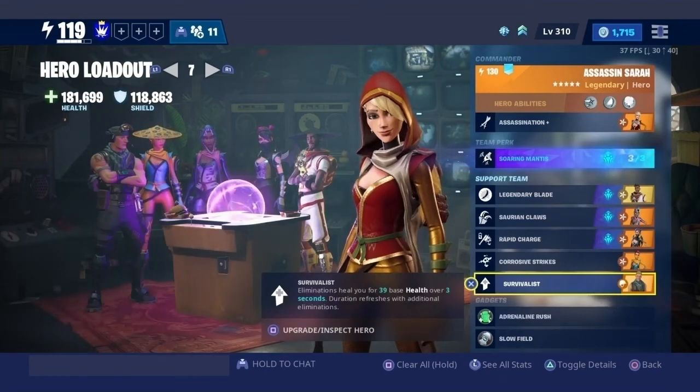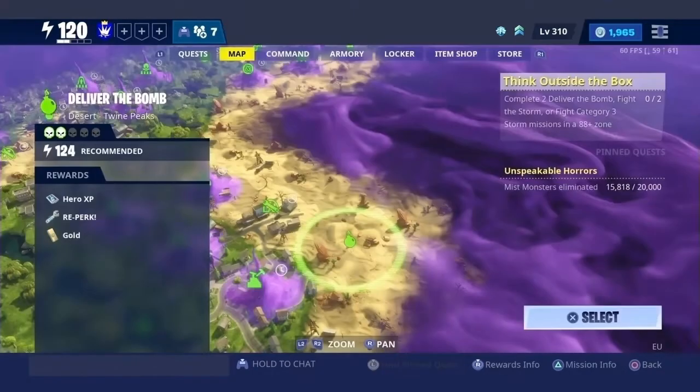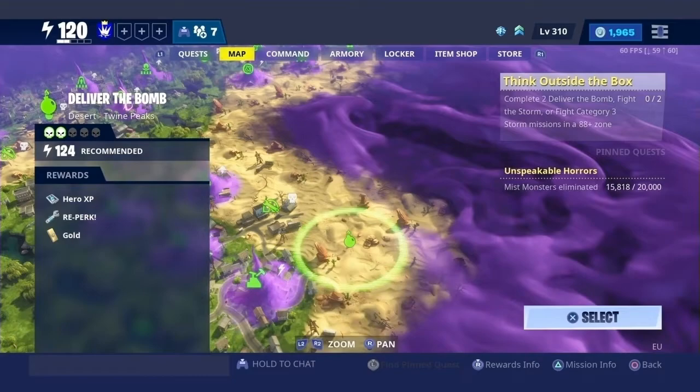For my last support hero, I decided to go with Survivalist Jonesy. He heals you for 39 base health for every elimination. You can get him from llamas or the collection book and he's one of the best heroes in the game. Now let's go test the weapon and see if it's any good. I'll be reviewing the weapon in a power level 124 mission, as it is the go-to mission when reviewing a weapon.